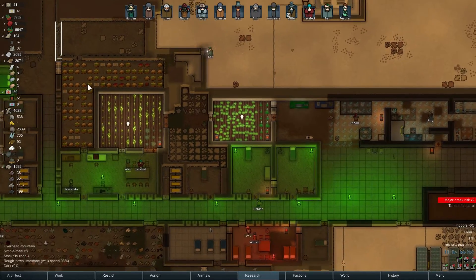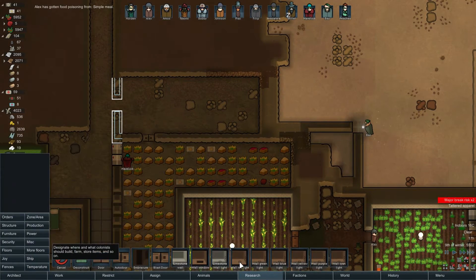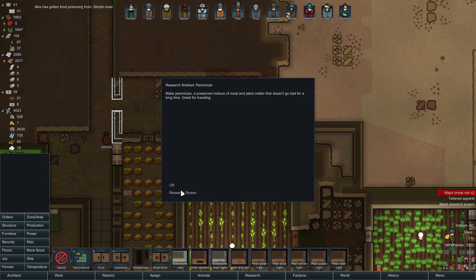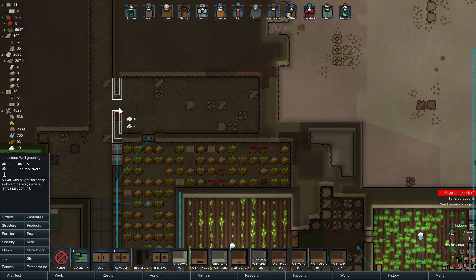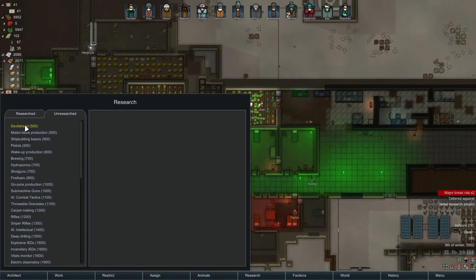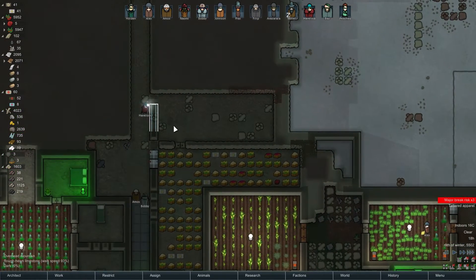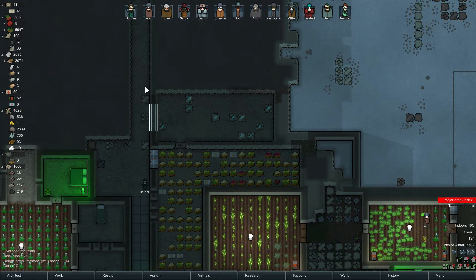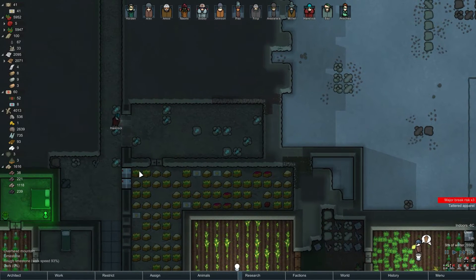Let's cancel this - limestone wall light. I wonder where the light is gonna be. I need the green light - okay there we go. Research devil strand - we could actually have some devil strand going on, especially if we get more power. All this needs to be hauled at least - the stuff inside. There's not far to haul so it should be easy enough.